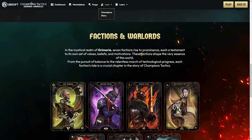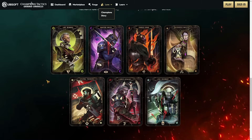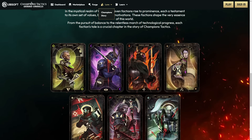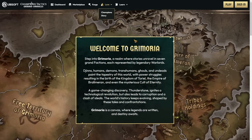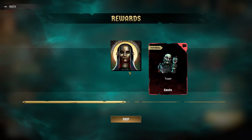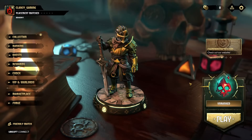In the mystical realm of Grimoria, seven factions rise to prominence, each a testament to its own set of values, beliefs, and motivations. They shape the very essence of this world - that's insane. Join the Discord, give feedback. Lady Mirabel, Master Friso, Prince Ezrin, Matriarch Sophia, General Theodore, Leader Afl-K, Lord Croymont. I want to join Lord Croymont - I hope Lord Croymont is part of the Brawlmoron territory.